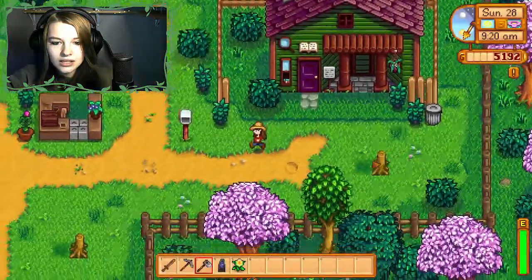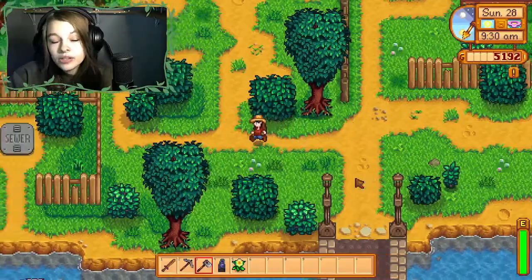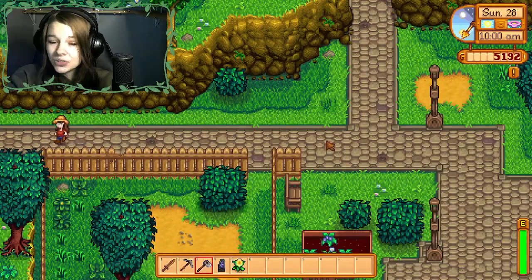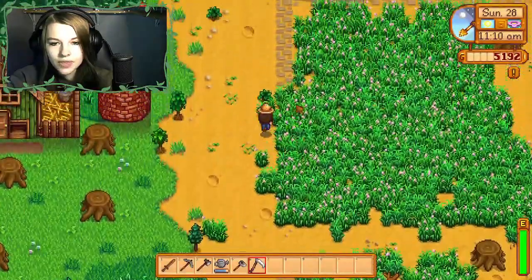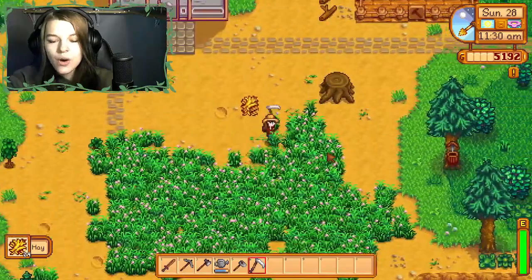I got a standing geode as a new reward — not the cutest item, but whatever. My goals for summer: fill my chicken coop, get cows obviously, upgrade at least one of my tools, and level up farming and foraging to level 5.